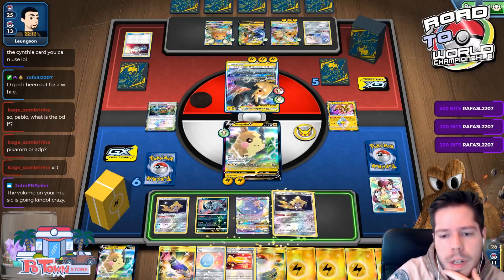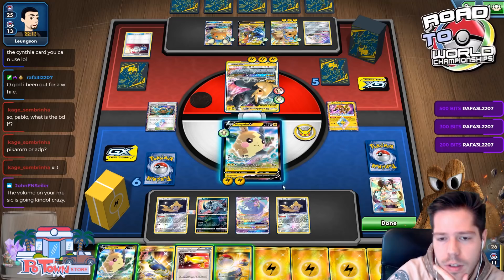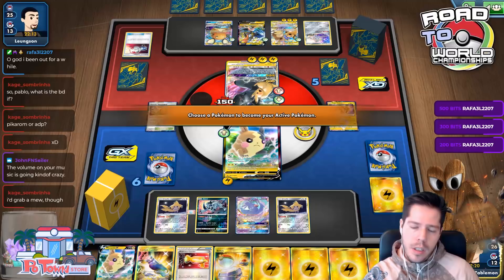I'm going to have to give up a Jirachi. This hand is just awful but there's nothing else to do — Electro Wheel. Oh no, why did I do that?! That's such a waste of a Lucky Egg — oh my god.